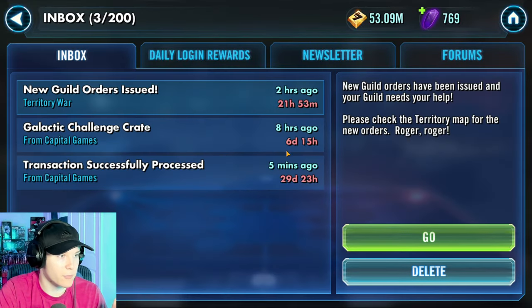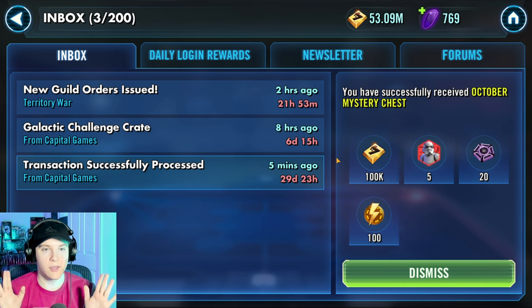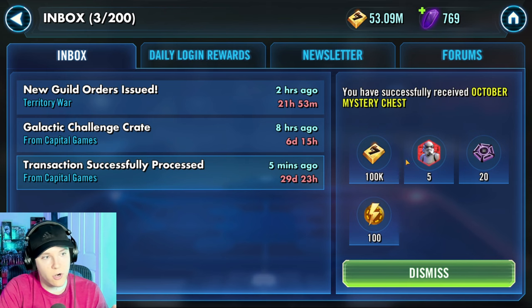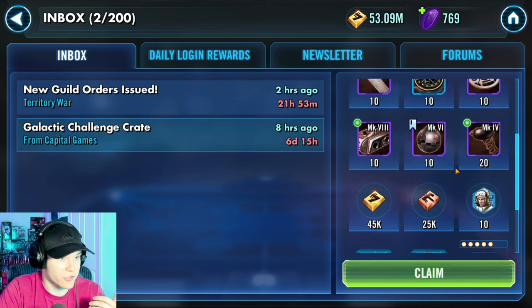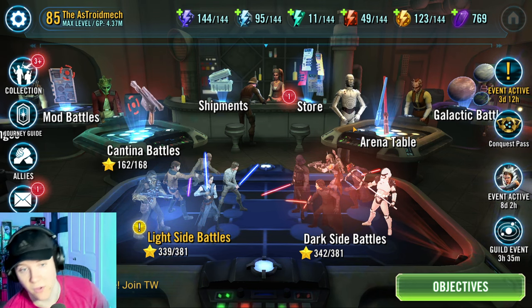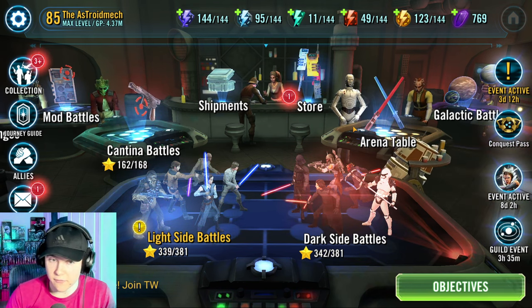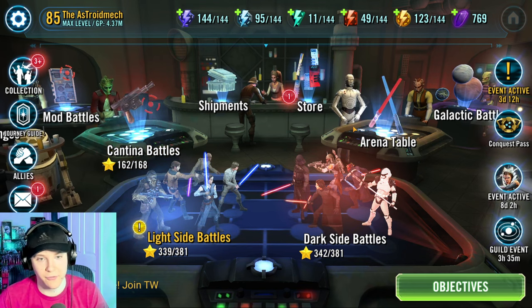Next up, a really helpful thing is the web store. If you haven't checked it out, it is one of the best ways to get good stuff. I just got 20 of these, some Stormtrooper shards, 100,000 credits, 100 energy, and an Omicron. The web store gives you free rewards every single day just for logging in. I have it bookmarked — the first thing I do every day is go to the web store, claim it, and when I open the game I have the stuff ready. All you have to do is link your account. It's free.